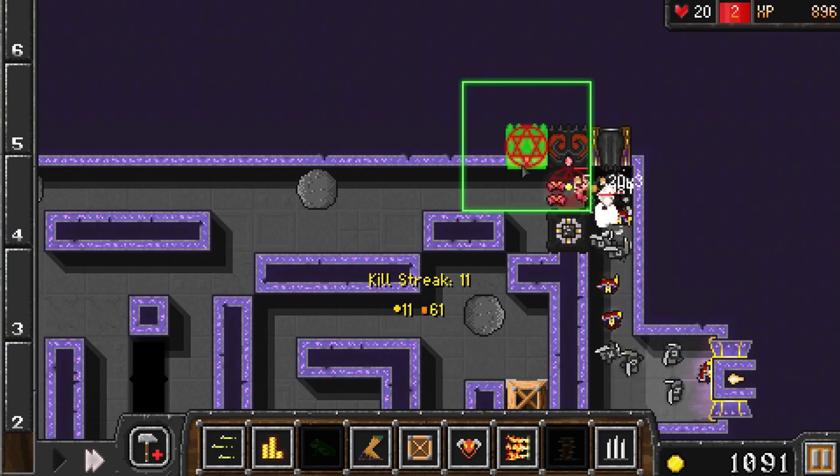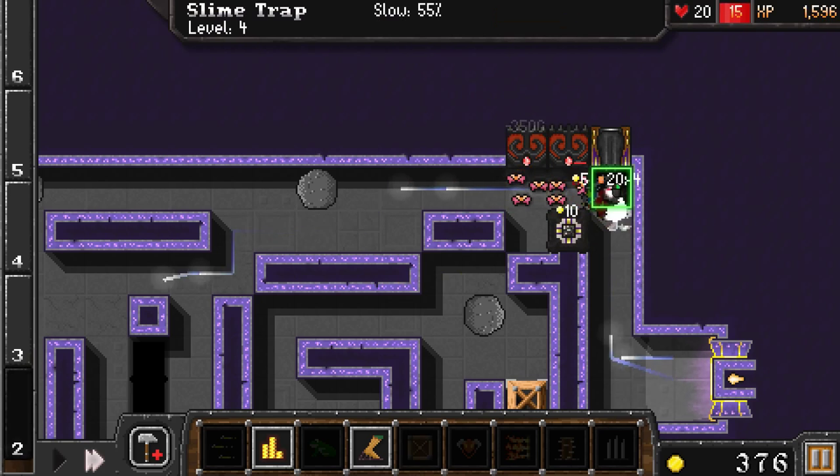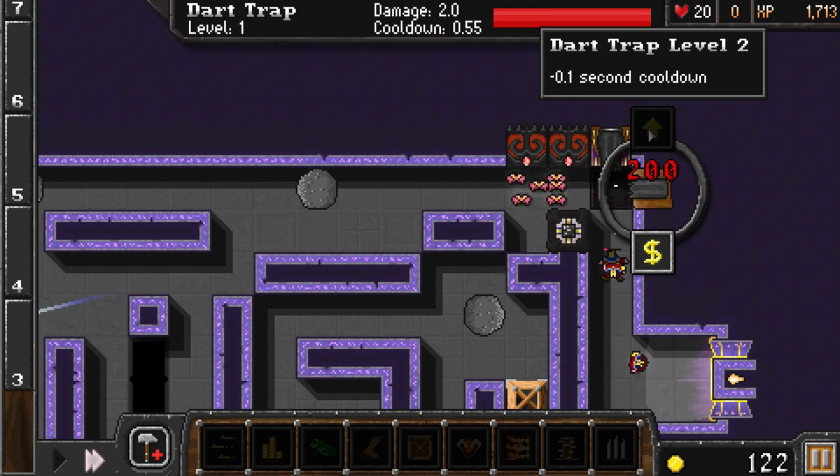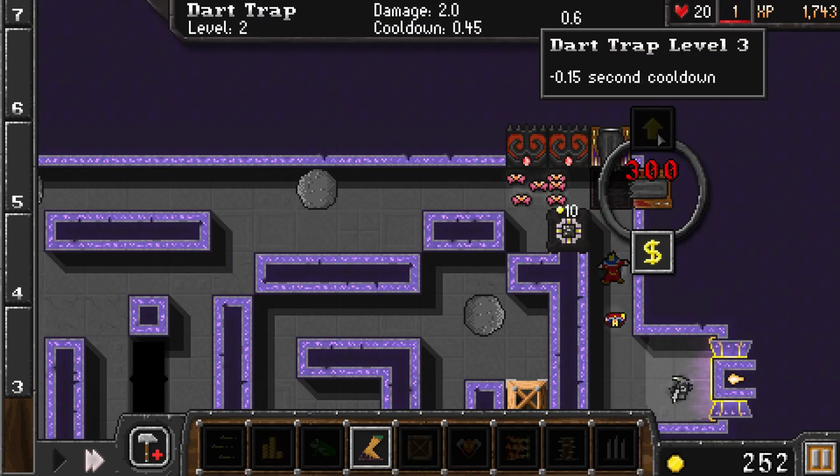So what do I think of this synergy with the demon portal and the slime trap in a narrow area? It's pretty strong. It is pretty strong.